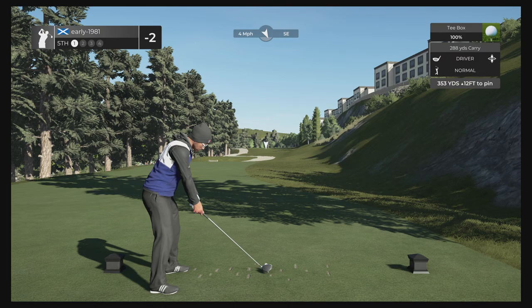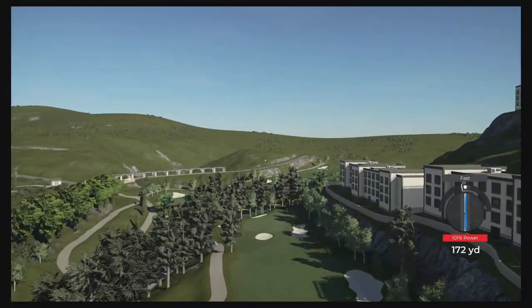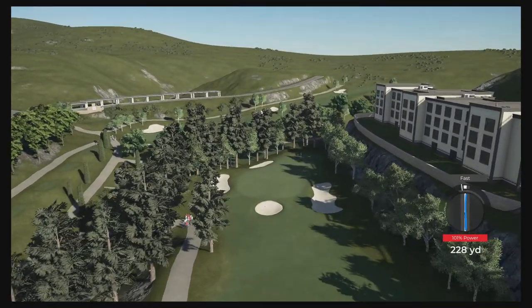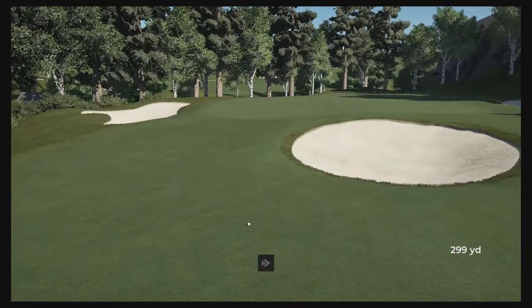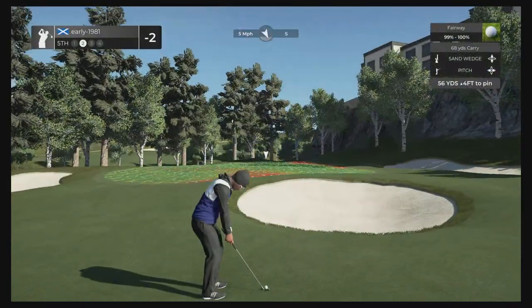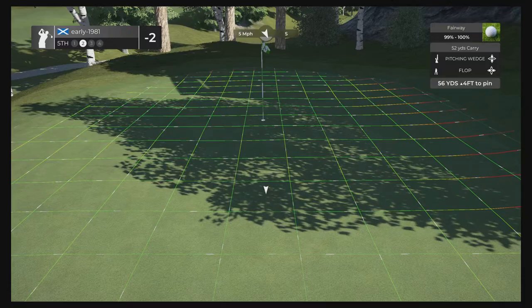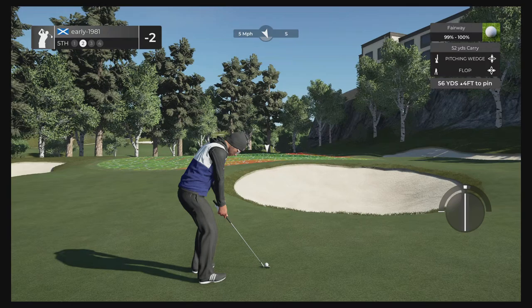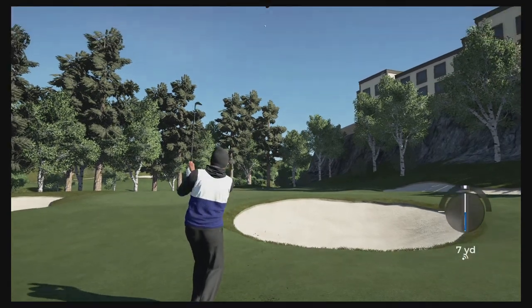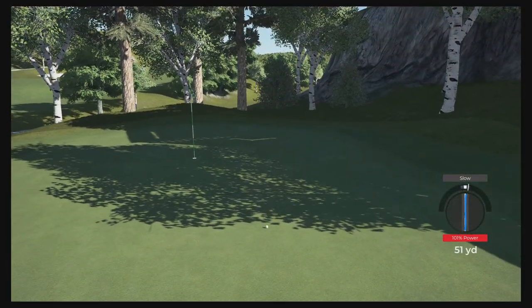Hole five is a short par four — with the wind behind us I think we may just kick onto the green if we can avoid the bunker. With the wind in our face we're definitely not going to get there, so a tiny bit fast will take us just up short left of the bunker. That should leave us nothing more than a flop or a pitch. We're 56 yards out so the pitching wedge flop should just about get us there — on a slight downslope it should add a few yards. We do get the slow 101% — that ball is dying a little bit too quickly.